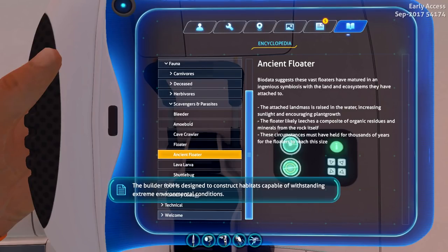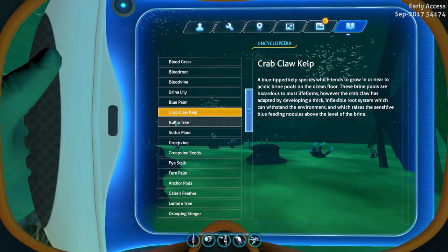It turns out I did actually miss one, and I noticed this during editing, so I'm just going to read it to you now. It is the ancient floaters, which are the big floaters that keep up the floating island and the various little islands underwater in the island's biome. That is talking about the main huge ones at the floating island, so I thought that would be worth telling you guys about.